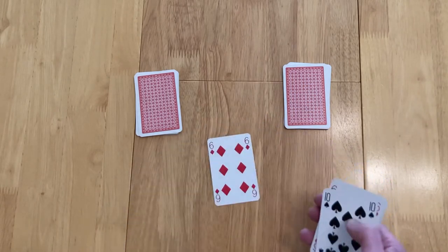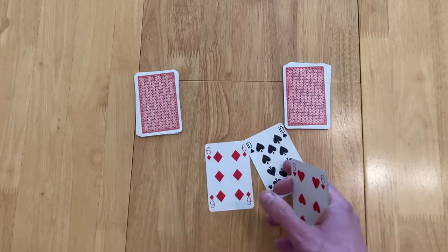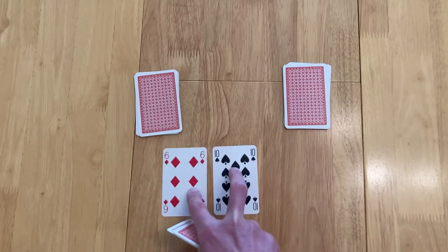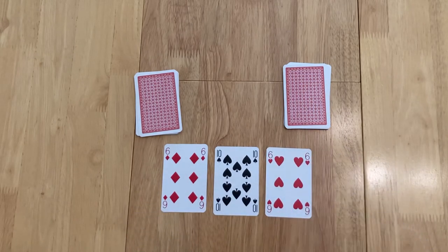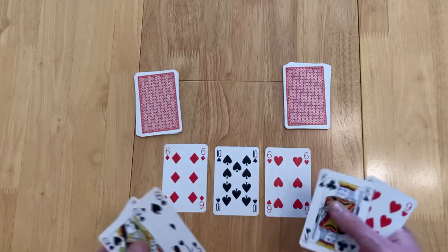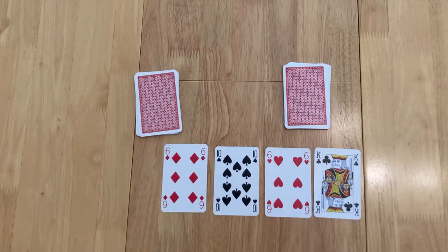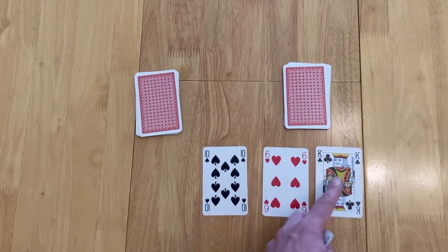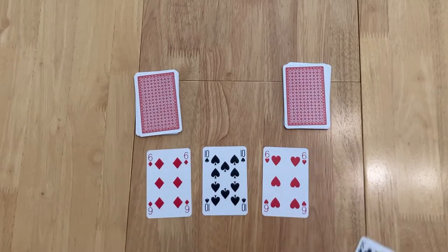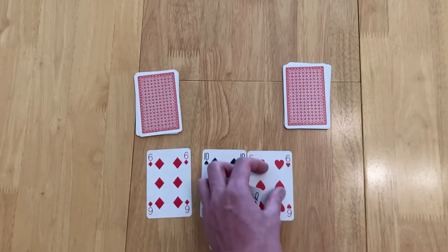The suit of each bid card represents a specific number of tricks by the following code: discarding a diamond means you're trying to win zero tricks; a spade means one trick; a heart means two tricks; and a club means three tricks. So if you discard three cards — say two spades and a heart — that's two plus two plus one, meaning you're trying to win five tricks. You could discard all diamonds to try to win zero tricks.